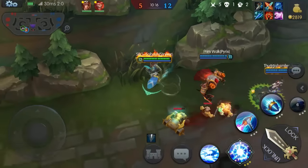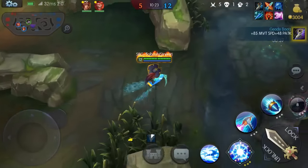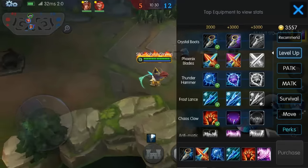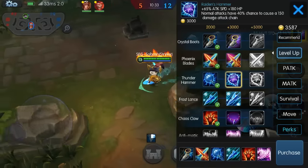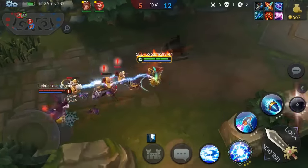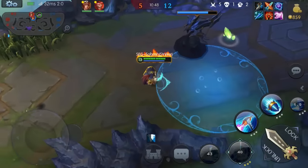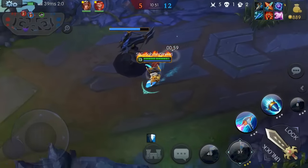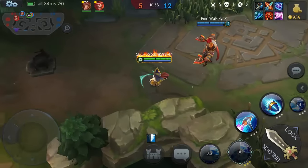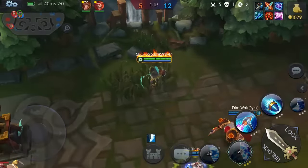That upgrade will give me a lot more life steal. Let's go back top and clear out these minions so we can get another push on this top tower — they are bottom. We have enough for the next item. We're going to upgrade the Thunder Hammer to the Radiance Hammer — more attack speed and it's a 40% chance to cause 150 damage, so both the chance and the amount go up. The ultimate went the wrong way — nothing was close enough to really target and it just threw the way I was facing.